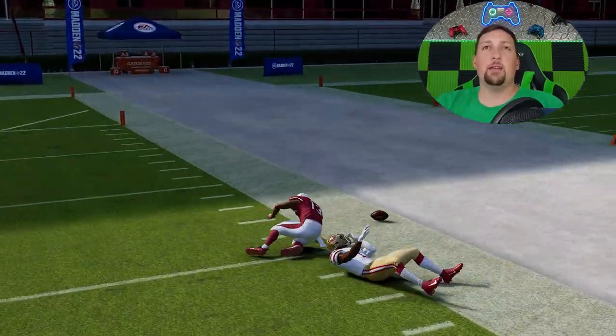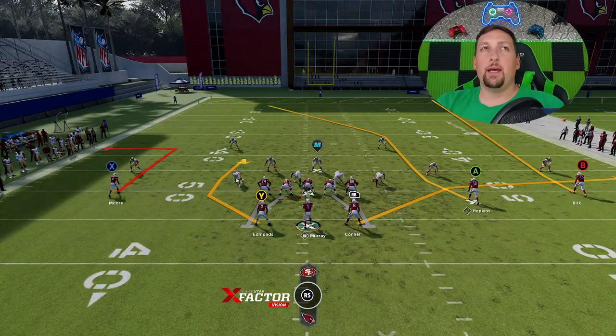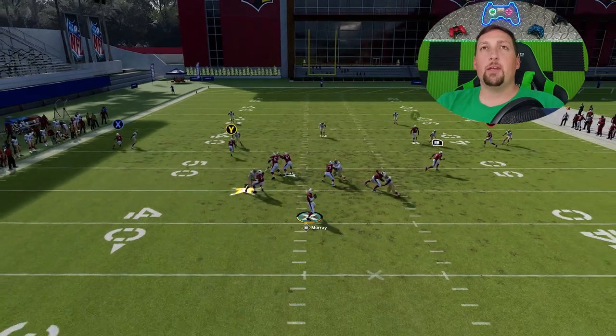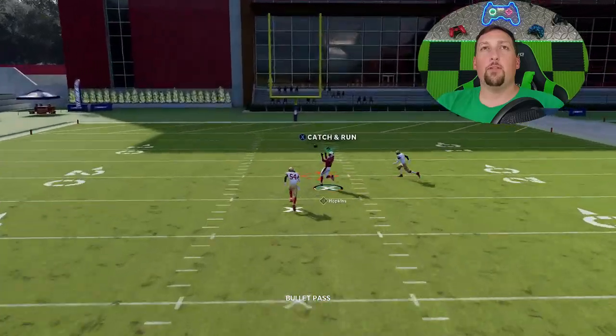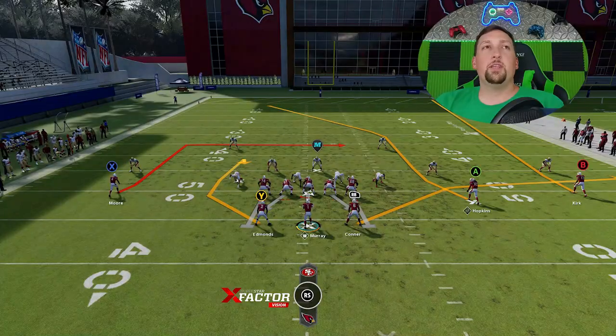The B route then works its way back outside to the open spot in a cover 2 safety. The A route is a pretty good zone beater as well. If you put the X route on an outside out route or a 10 yard out route, a lot of times the A route can get open right over the middle as well for a very big play if you time it correctly.